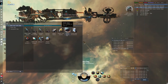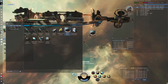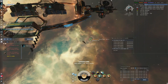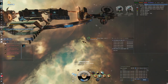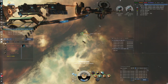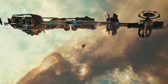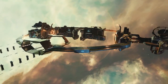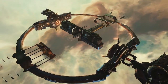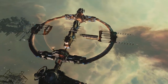Once I was at range to the hacking destination, I dropped my mobile depot again in order to refit to a data analyzer. Once the data hack is completed, you will have to pin down the Transfer Barge. It is a Bowhead and you will need three points — a faction scram will do the trick — otherwise it will warp off and the site is failed. A successful completion of the site will give you some loot dropped from the Bowhead, as well as escalate into the fourth of the exploration sites that came in recently.